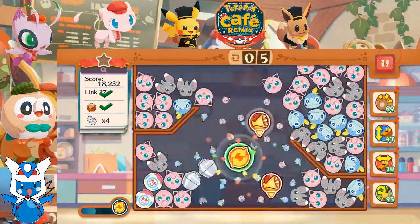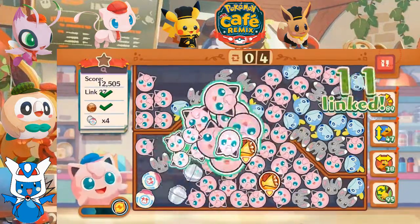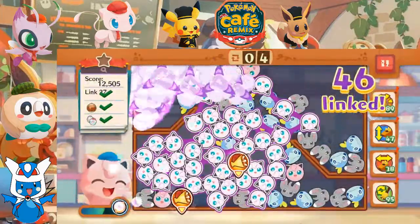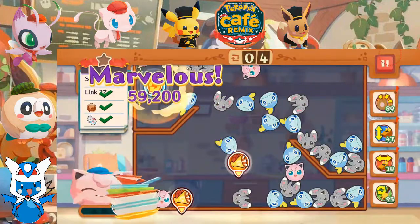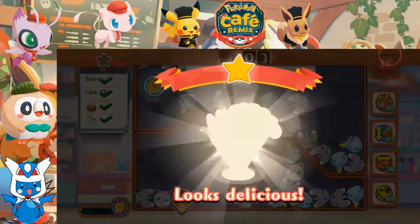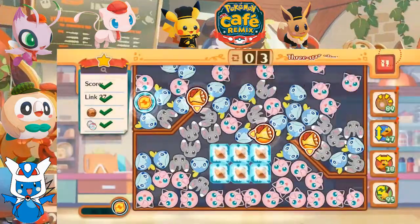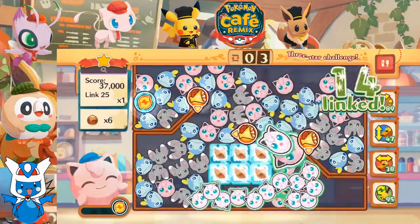This will at least get our score up. Giant Link of Jigglypuff - we get another skill on the board, we got 3 moves left, and we have our 3 star challenge! Alright, let's make this happen - so we need...